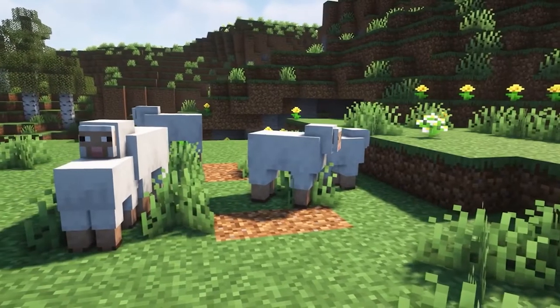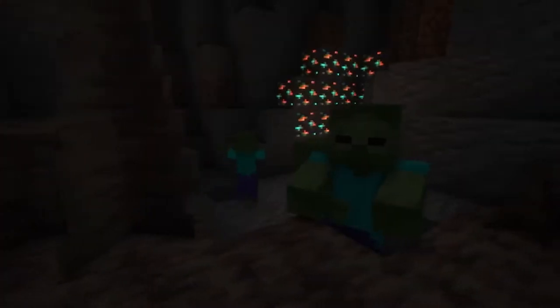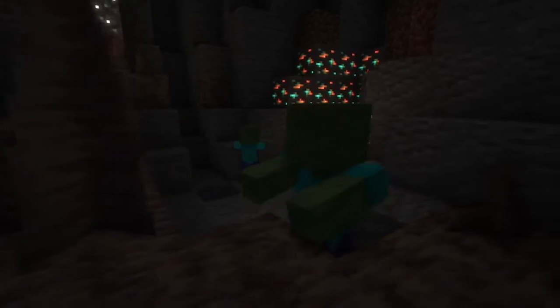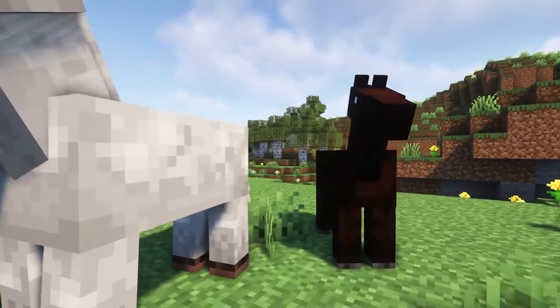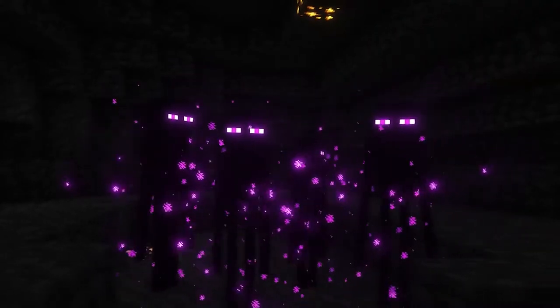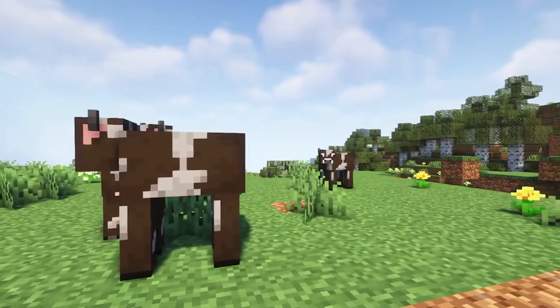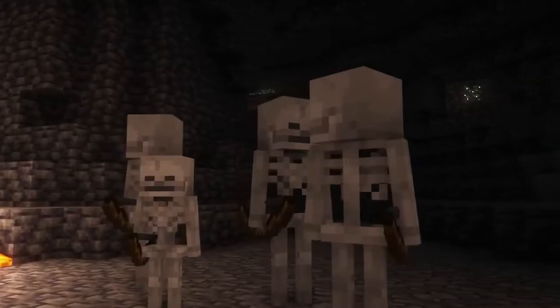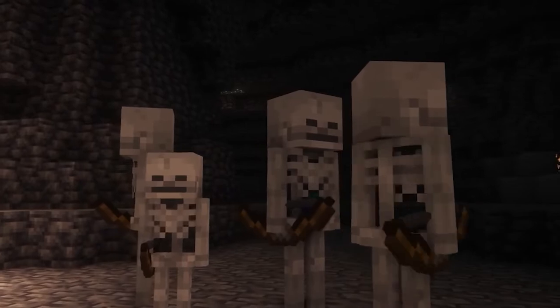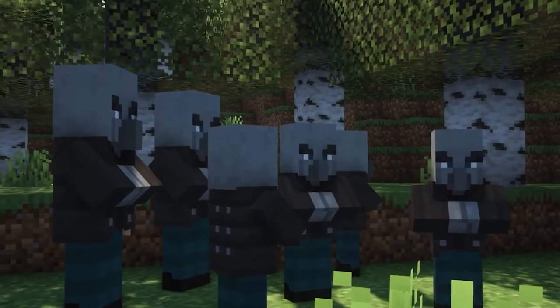The first mod I have for you guys today is the Variable Mob Height mod. What this mod does is it adds a range for sizes of mobs in which they can spawn. Mobs will spawn with 0.8 to 1.2 times their size, and you can even configure these numbers in the config. The mod also modifies the mob's attack, knockback, and health according to their size. I really like this mod because it adds more variety to the mobs you encounter in your Minecraft world.